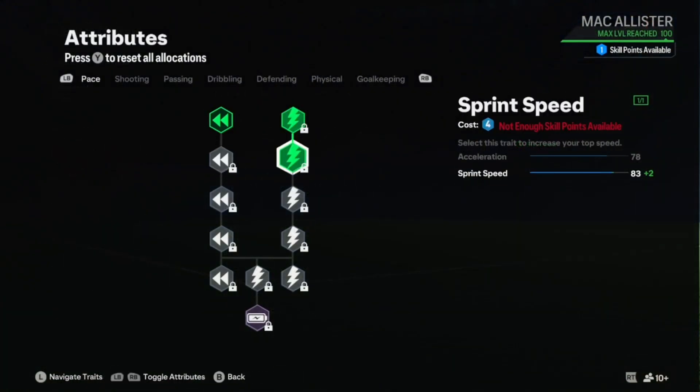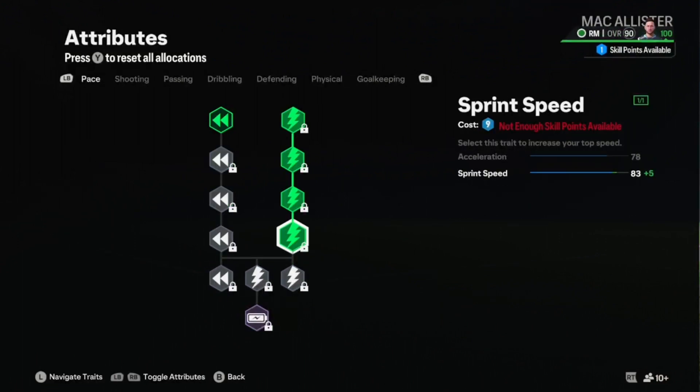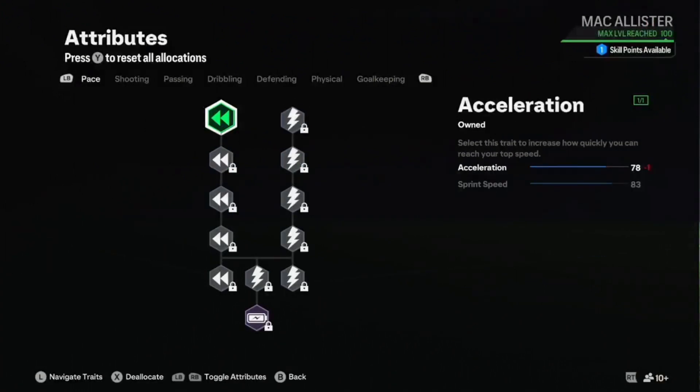Moving on to his pace stats, I've not really worked on anything here. I don't think Ødegaard is the quickest player, but he's not the slowest either. Because I've used him as a right mid for this build, it helps balance the acceleration and sprint speed stats, so you shouldn't have to worry about applying any attributes.